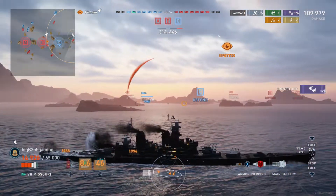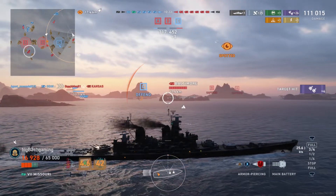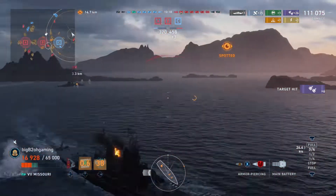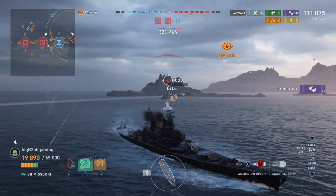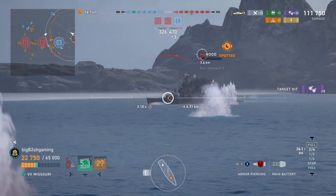An enemy Baltimore gets spotted in the middle of the map, and while my turrets are turning I try to get shots at him but he is just out of my firing range since I am not using IFHE. Right now I decide I need to kill off the Hood just so I don't lose any more HP that I don't need to.